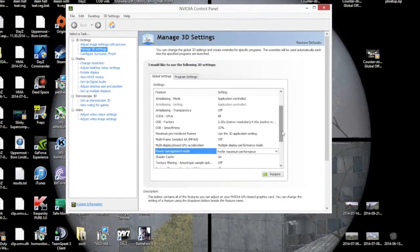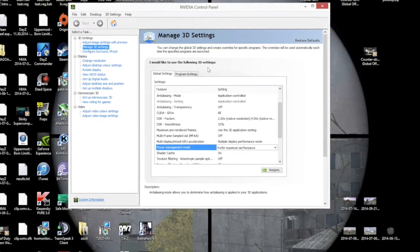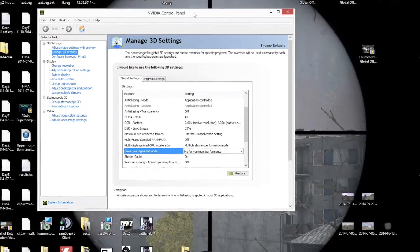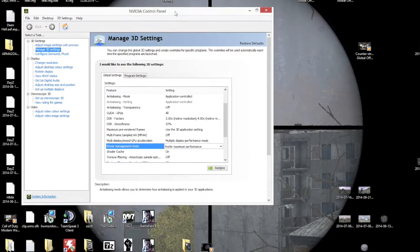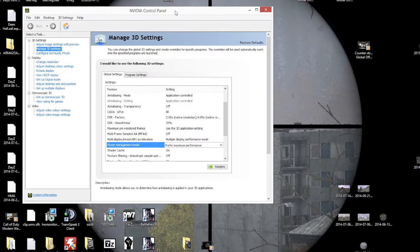Now that that's done, in major cities such as Novo, Cherno, or Electro, you'll notice a much bigger increase in FPS due to not only the graphics card pulling more than its TDP is factory allowed, but also being able to ramp up and stay at higher clock speeds with much more power and voltage.